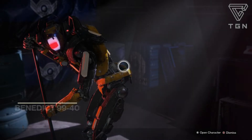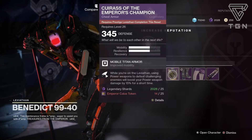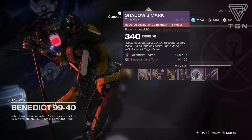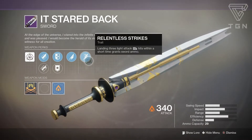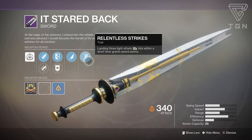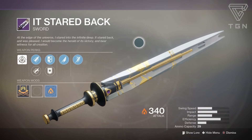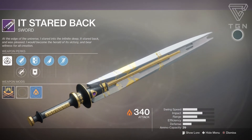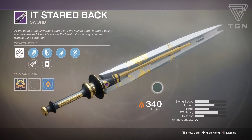Benedict is down here — let's see what he has raid-wise. We have the Spire of Stars Helmet, Spire of Stars Gauntlets, Prestige Raid Chess Piece, Eater of Worlds Boots, and the normal Leviathan Raid class item for all classes. Lastly, the It Stared Back Sword — one of the better PVE swords because it has Relentless Strikes, landing three light attack hits within a short time grants sword ammo. You can pick this up by completing the Leviathan Raid.